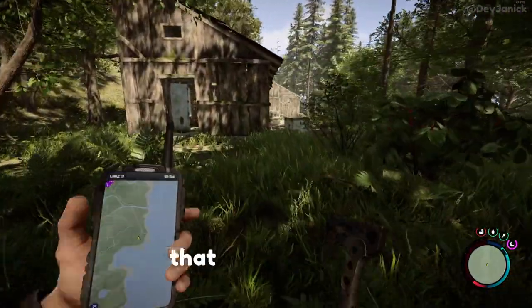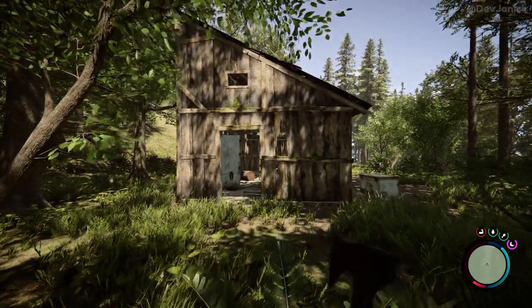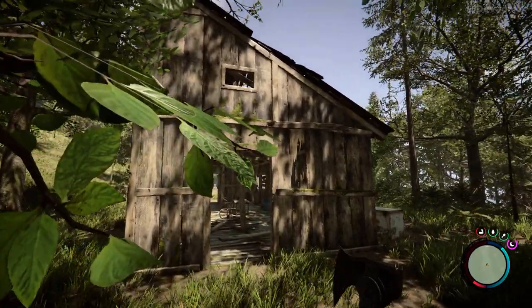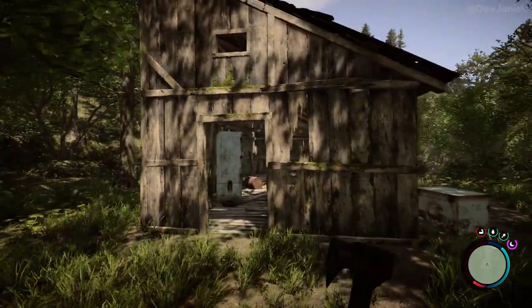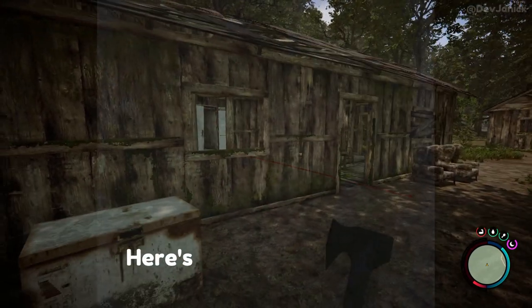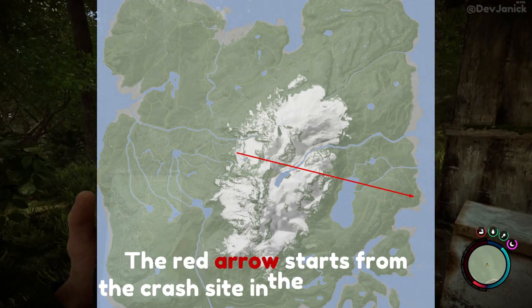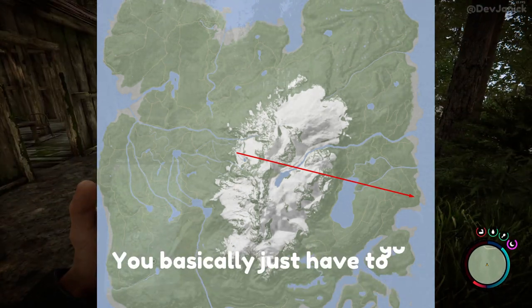Here is one of the three sheds that are standing at this location. Here is the full map of the sheds. The red arrow starts from the crash site in the mountains — you basically just have to go across the mountains.